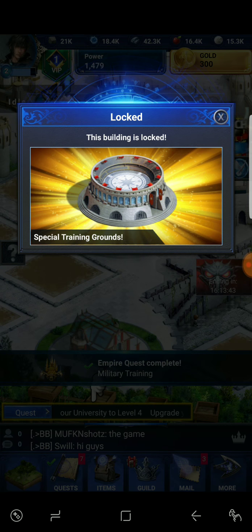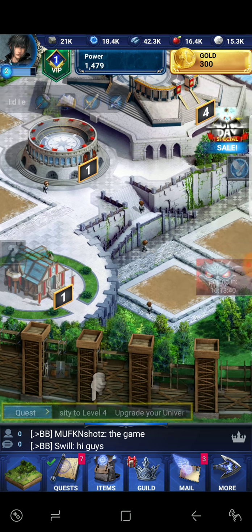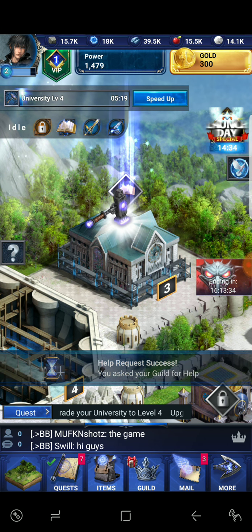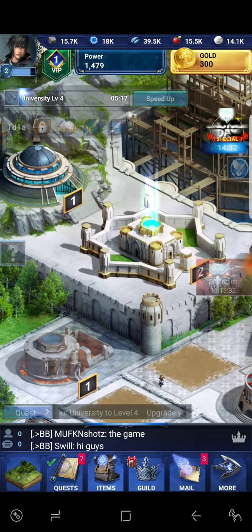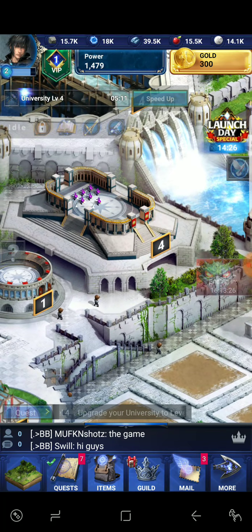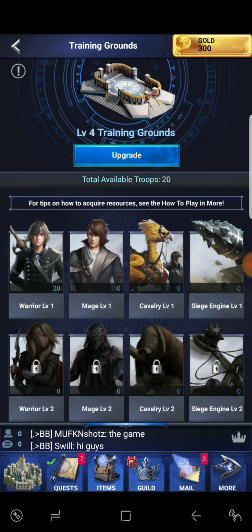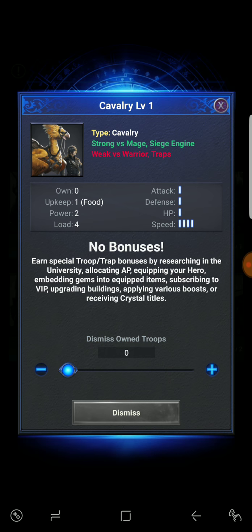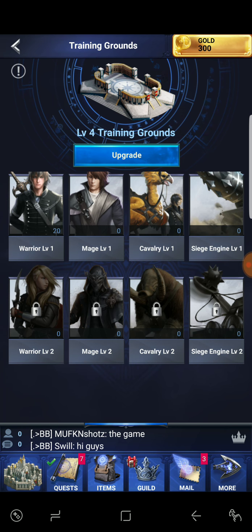Five minutes on the nose and building is locked — special training grounds. Let's get that university up to get that knowledge. We're going to ask for some assistance; in about 19 seconds we'll be able to finish it for free. We need to get some troops made — we could do chocobos. They call them cavalry, and they ride chocobos. They're strong versus mage and siege engines, and weak versus warriors and traps.